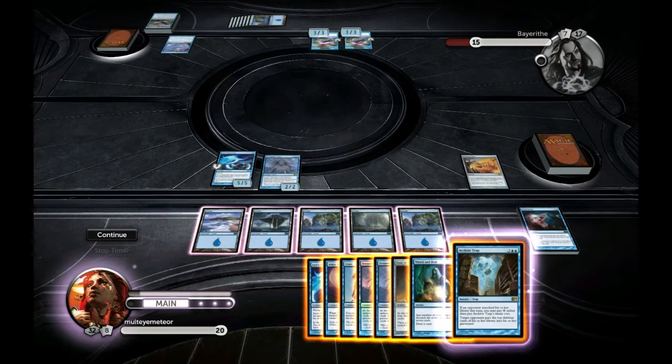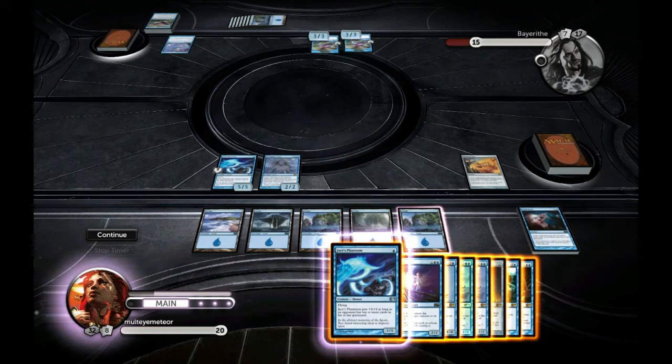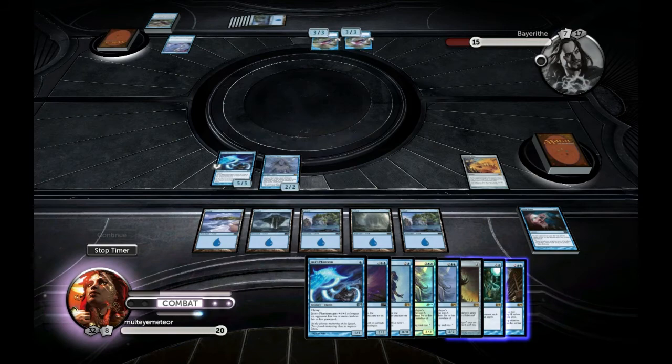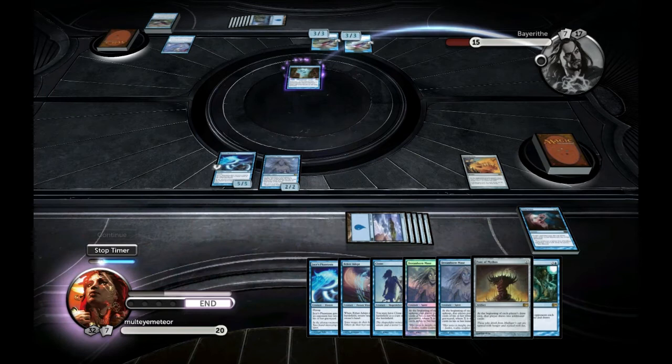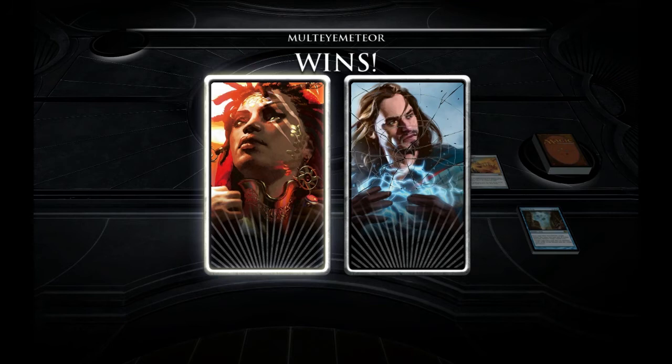I start counting: my Dreamborn Muse will take seven cards — he has seven cards in hand, so he has to discard seven. He knows he's on the clock; he just doesn't know how imminent the danger is. I have eight cards in hand, so I go to my end phase and drop the Archive Trap, which puts him down to four cards — and that means he loses. That's the match.